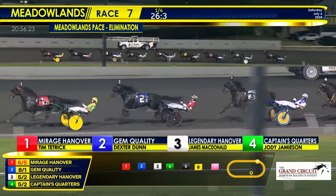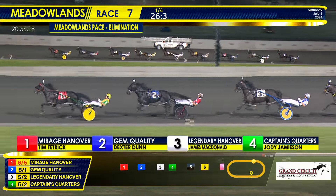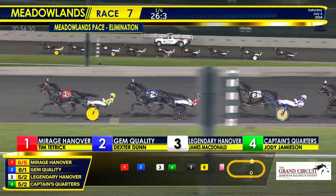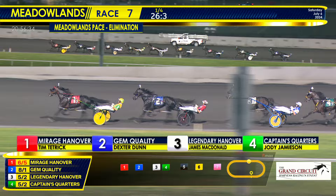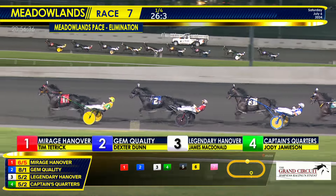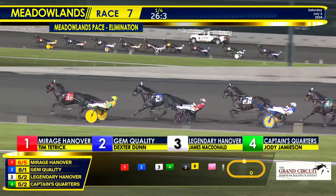Mirage Hanover and Gem Quality 1-2. Legendary Hanover tracks from third on the inside. That's Captain's Quarters in fourth position. Number Cruncher is fifth. Then it's Ivy Park on the inside sixth, and Better Is Nice, followed by Mickey Ray and Remember the Alamo. Single file at the half and no right lines yet.